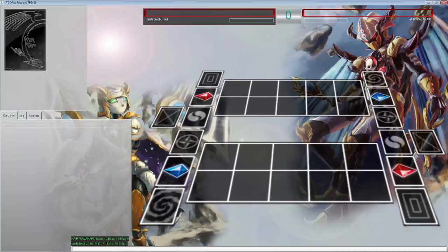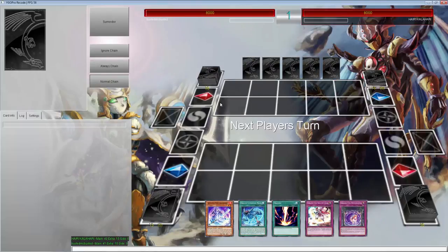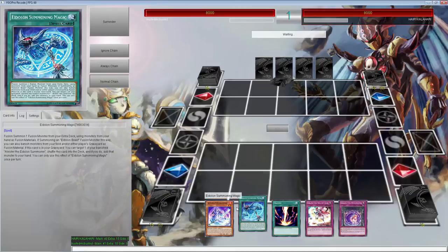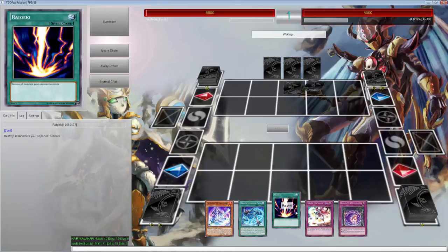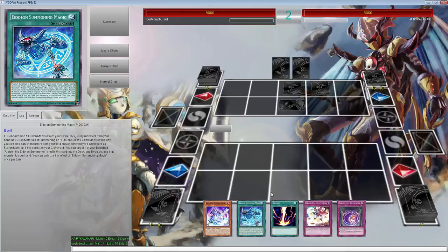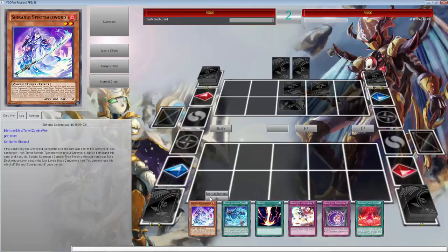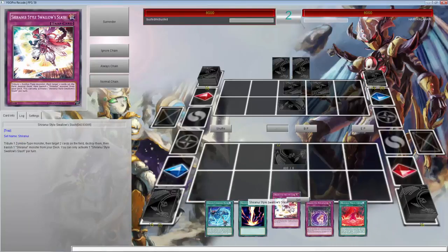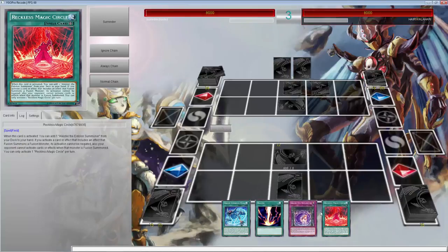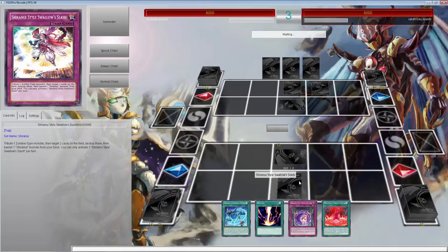Starting off the first duel with a loss on rock paper scissors. It looks like we're going second. We've opened up a decent hand — we have Mass Destruction, which I think is going to be really good this format. We're only going to set one because we don't want to get our cards Twin Twistered away.